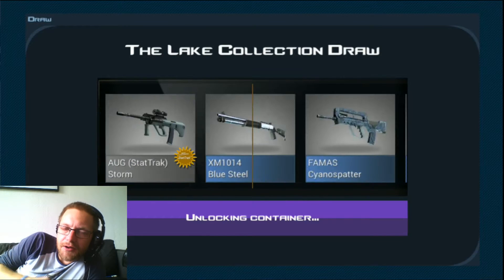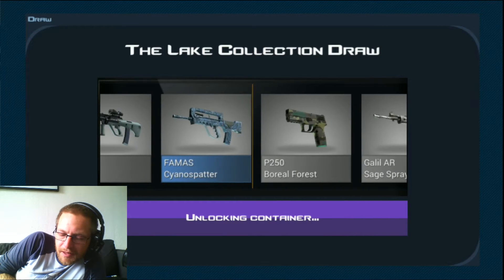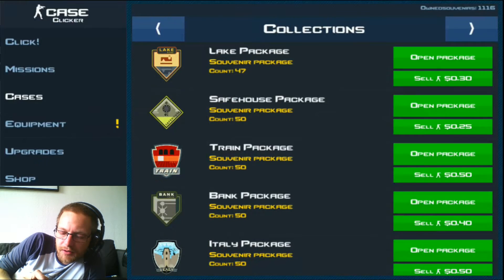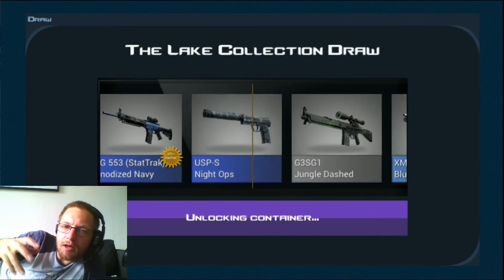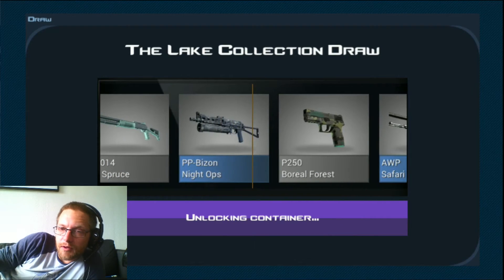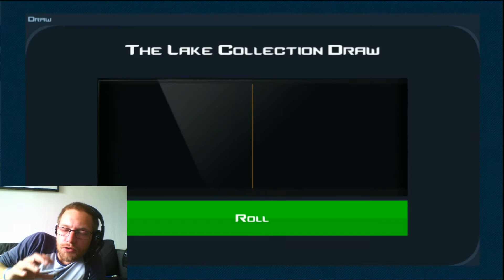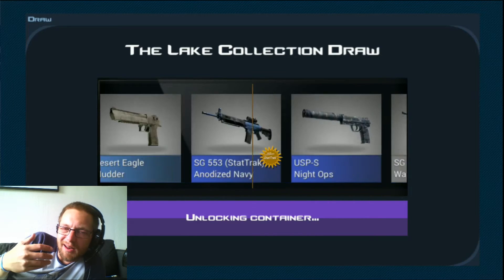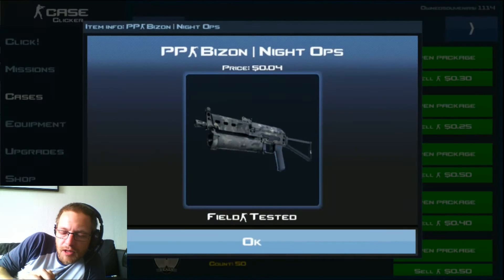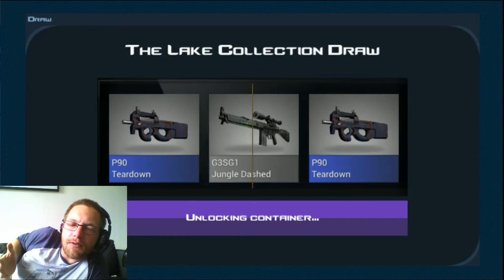This gets more interesting when we move up towards some of the higher-end collections. There are some cool options in these as well that can be used in contracts — you can contract top-tier items in the Lake collection that can't become something better, combining them with similar tier items from other collections. You can really use the cheap high-end items from the collections in that way to get some pretty nasty Dragon Lores.